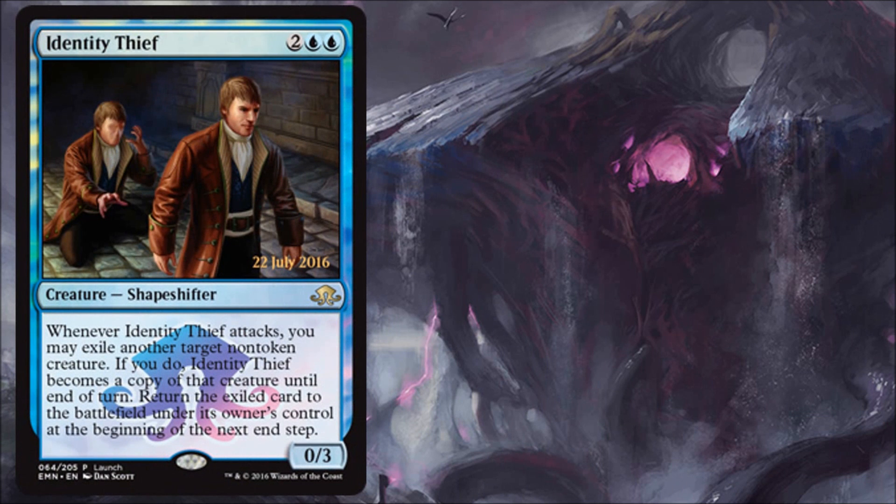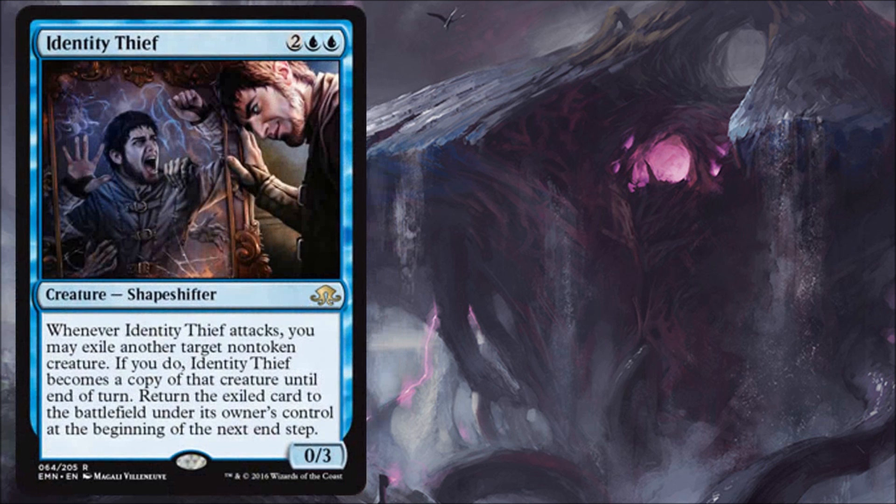We're going to start things off with a card that's actually not one of the new spoilers, but a card that was spoiled slash leaked a week ago. My assumption is a retailer had a copy of the poster that showcased this card as a launch promo, and we saw this maybe a little bit early. Well, here it is, officially confirmed — Identity Thief. I won't go into a lot of detail on this card today since we talked about it in a previous video, so check that out. But we also have, for the first time, the art for Identity Thief in the regular set.